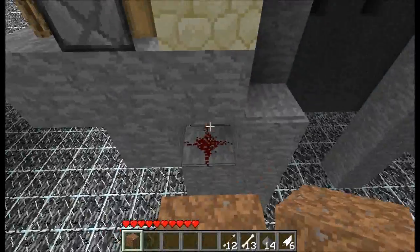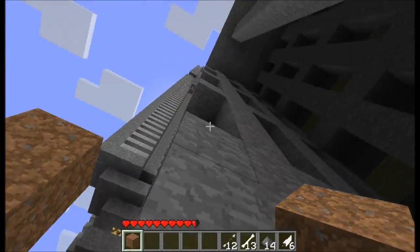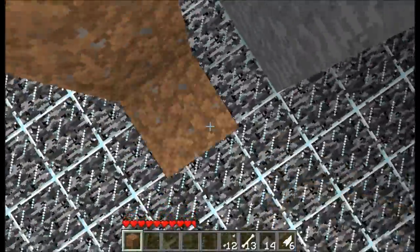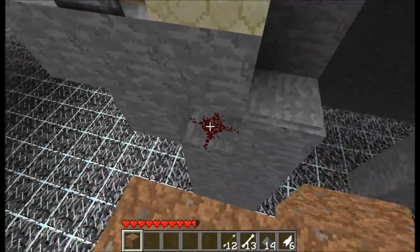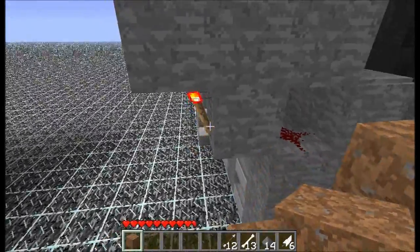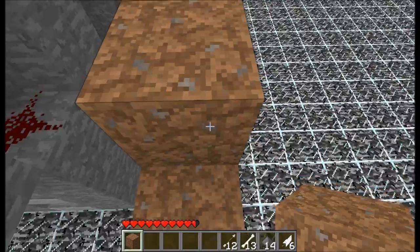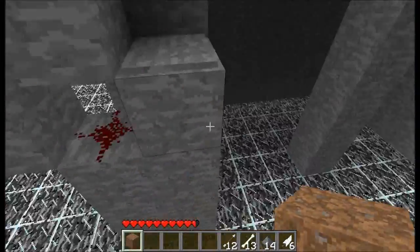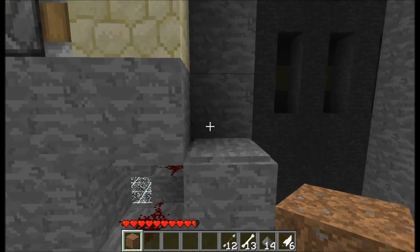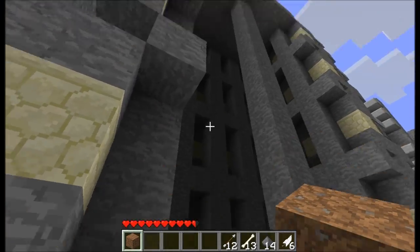If I just get up here — you see this? That is a pressure pad. When the mob spawns on the pressure pad, the piston immediately pushes him off and he falls down here. The pressure pad powers this redstone, which powers off this redstone torch here, which then in turn powers on this torch and activates the piston. Nice and simple. It's done in this rather over-complicated way so that you can fit the entire thing into a single one-wide area. This allows you to stack cells very close together.